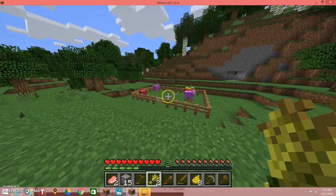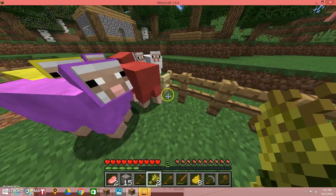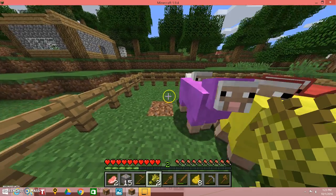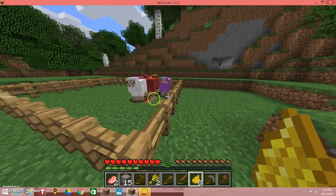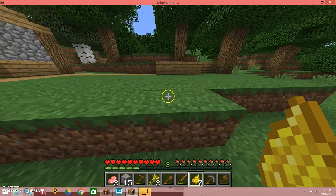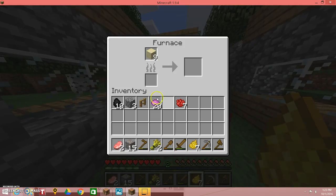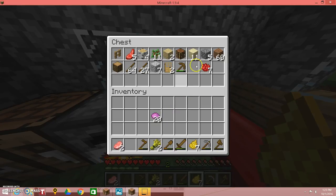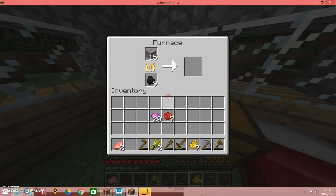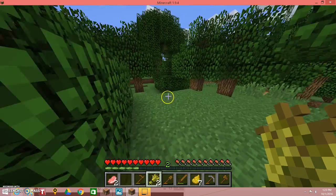For some reason there's a lot of sheep spawning around this area. I'm just gonna go here quickly. Yep, there. Dye, dye. Okay, now there's two of each dye. This is really good. Now I'm gonna start smelting all my iron. I'm gonna keep this stuff because I'm gonna go find my sheep while my stuff is smelting.